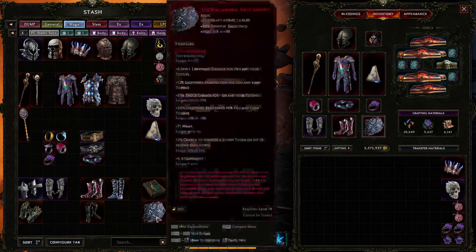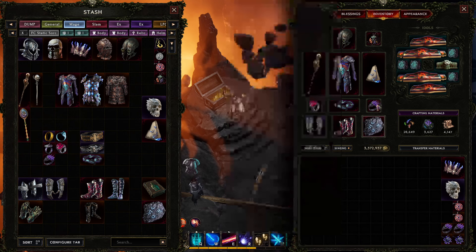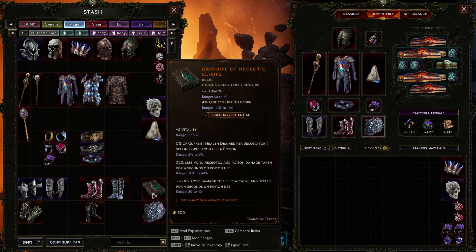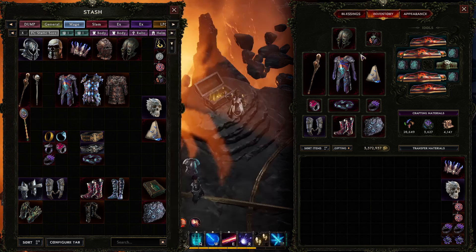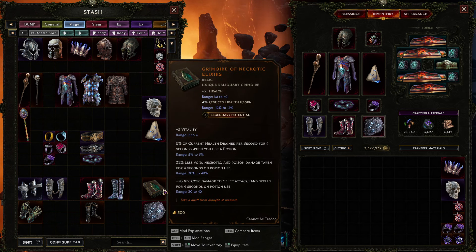For the relic, the best option by far is the Stormcarved. It gives flat damage, lightning pen, a bunch of free resist, shock chance, a huge amount of flat mana, and even more flat mana from attunement. If you can get LP and slam it, this is an insane relic for this build. The Grimoire of Necrotic Elixirs is a wild-card option giving significant flat damage, but it'll be very hard for it to beat Stormcarved since you're losing all that mana and other good stuff. Maybe worth it on a 4 LP if you don't have a good Stormcarved, but hard to say.